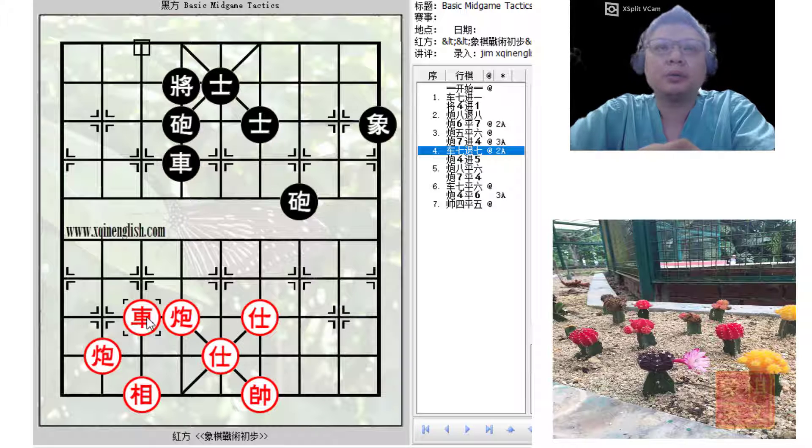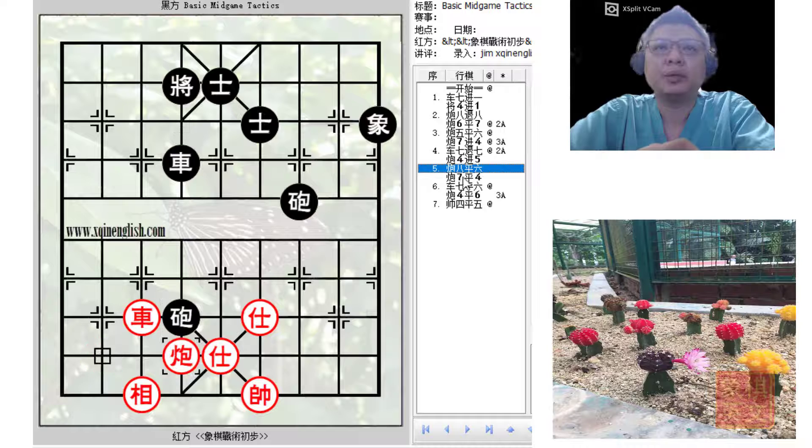In the book, it was suggested that red take his time and retreat his chariot. Black would try to save his king by trading cannons, but red would simply play c6, again forming a royal pin.